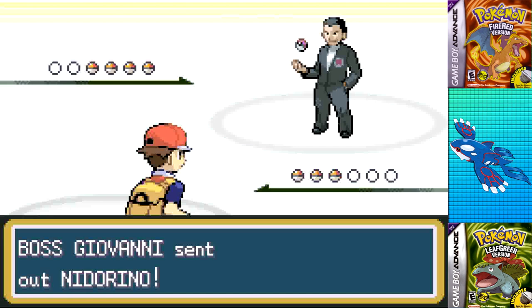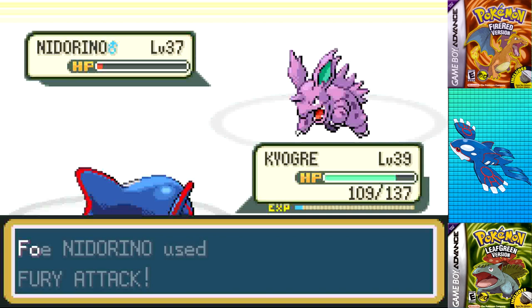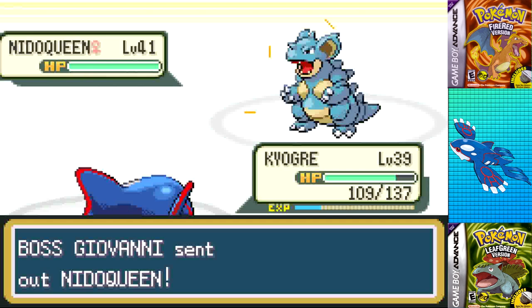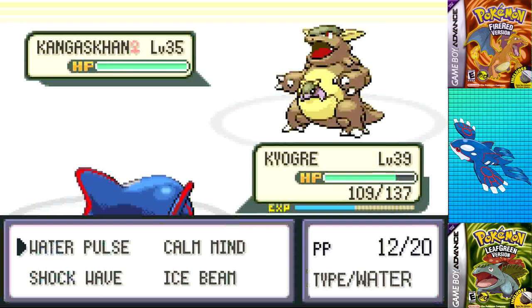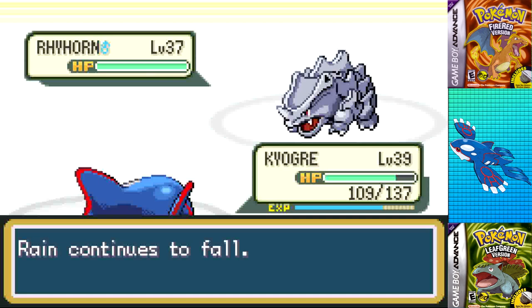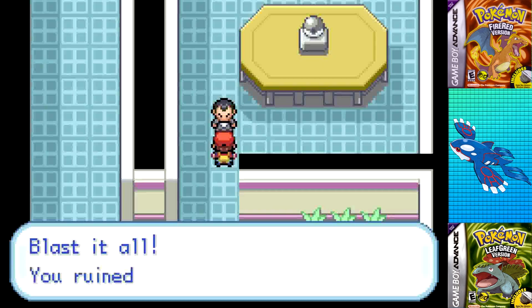But I'm not out of the woods yet, since Giovanni is straight after Rival 5. I'm about on par for his levels, so I went in without Calm Mind. He started with Nidorino — Water Pulse doesn't quite one-shot it, he misses Fury Attack, and it goes down to a second Water Pulse. Nidoqueen is the same, landing Tail Whip before going down to a second Water Pulse. I used Ice Beam on Kangaskhan, it used Tail Whip, then I followed up with Water Pulse to KO, and Rhyhorn fell to the same Water Pulse, winning the fight.